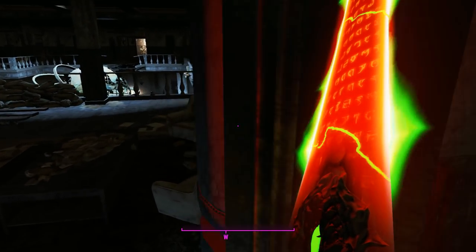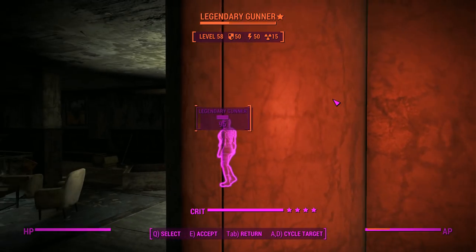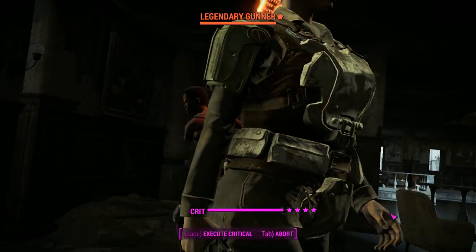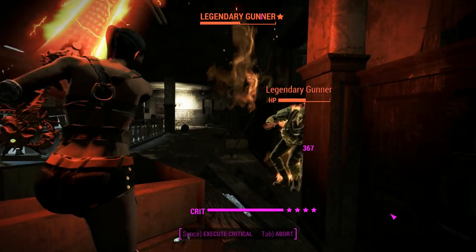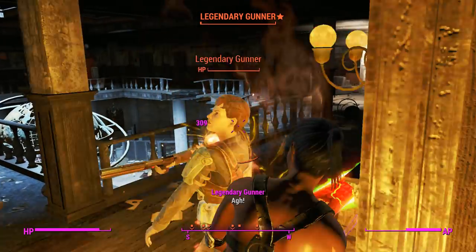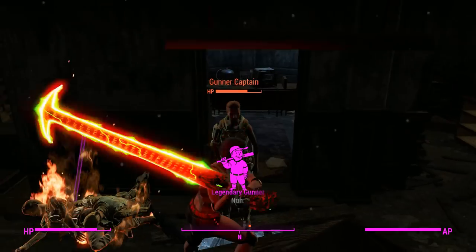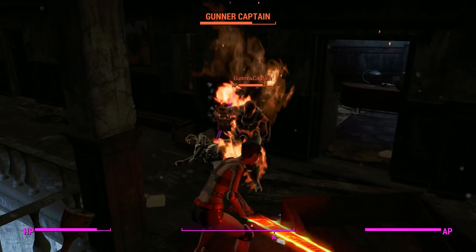Instead of going all stealthy, we're going to test how these things go without all of that stealth nonsense. I'm going to walk around the corner and exploit that just a little bit, so we get three hits with this two-handed thing and do a fair amount of damage with it — I feel like we missed a shot there. Yes we did, not sure why it skipped it. We'll go for a finisher.